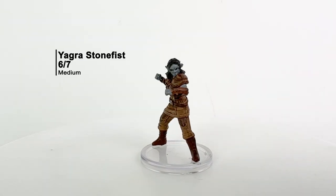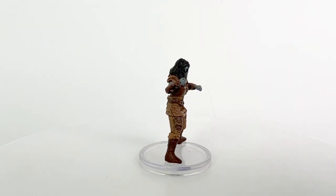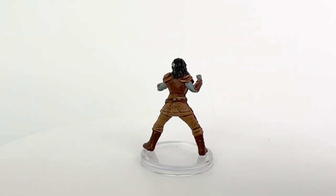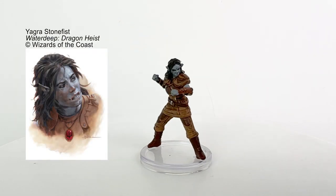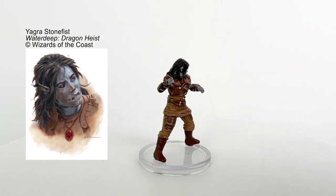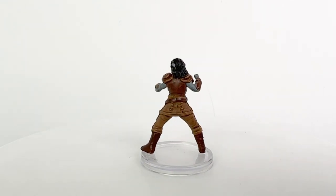This is Yagra Stonefist, a half-orc mercenary for the Black Network. She serves as a bodyguard for a Zhentarim negotiator named Devil Starsong, whom you'll probably meet in the Dragon Heist adventure. If the party finds itself in opposition to the Xanathar's Guild, they might find common cause with Yagra and her friends. Also note that many of the NPCs will carry over into Dungeon of the Mad Mage to serve as patrons and NPCs in that adventure as well. Yagra uses the CR one-half thug stat block.